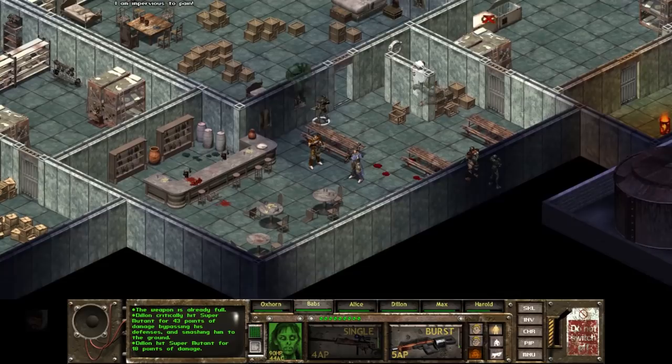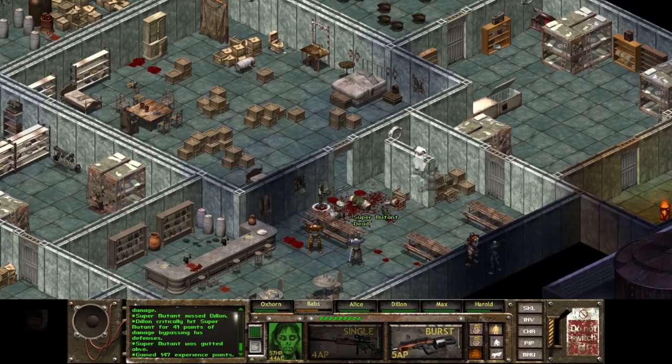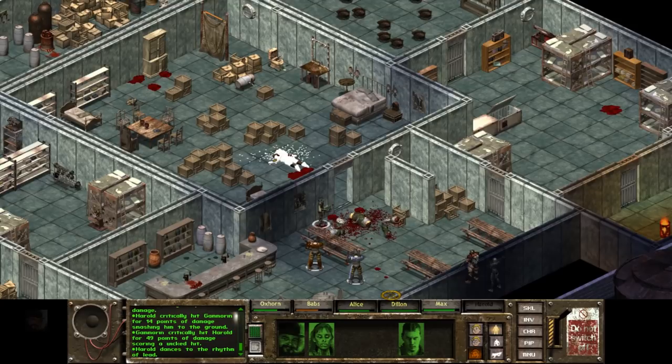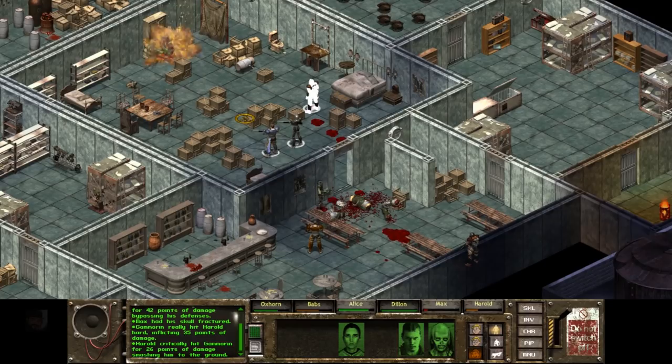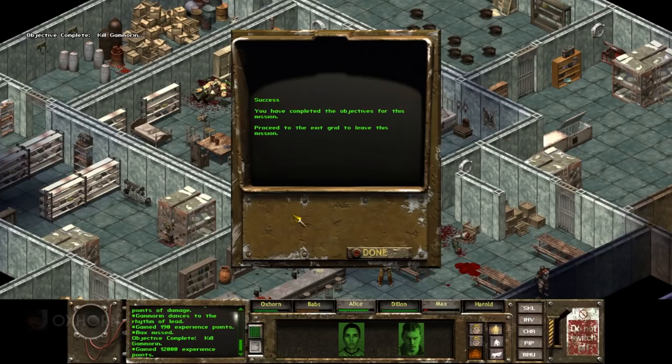We're going to try this again. Opening the door, we can try to lure the mutants out using Dylan's sniper fire. Babs got hurt a little bit, but the melee mutant is dead and the mutant behind the box is dead. All that's left is Latham. I tried sending Harold in with explosives — splat. So let's just race in with big guns. Mission complete: 'You've completed the objectives for this mission. Proceed to the exit grid to leave.' And thus ends Latham.